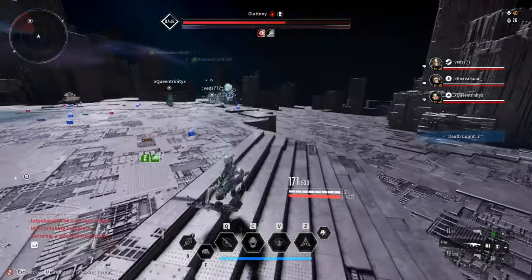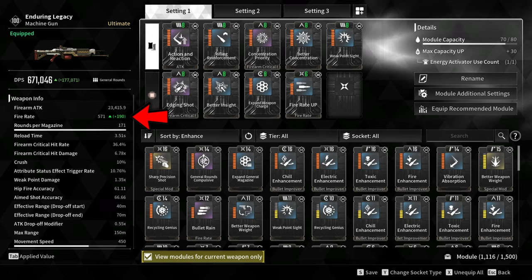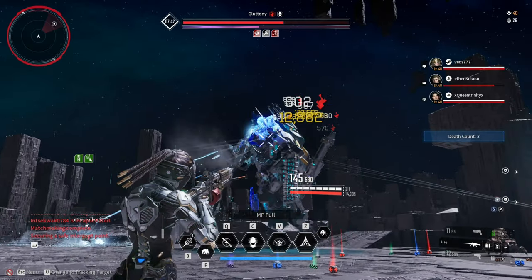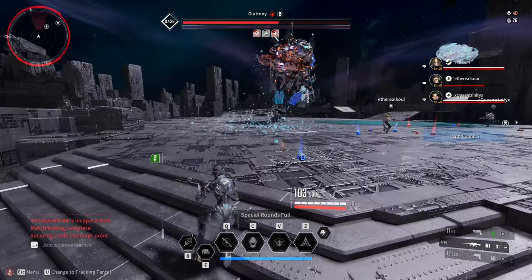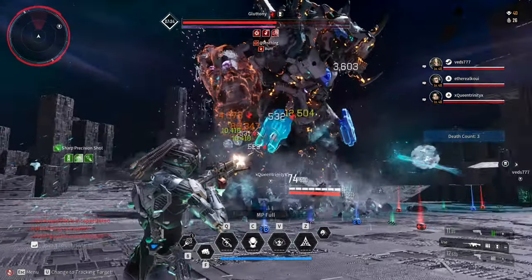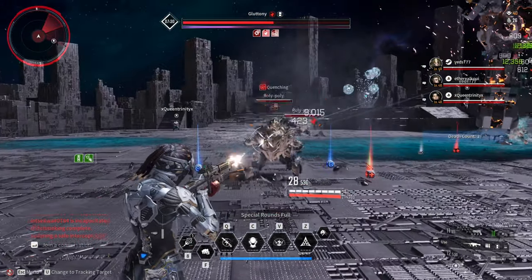Last but not least, I added two fire rate modules. Fire Rate Up increases fire rate by 25%, and the special module Sharp Precision Shot increases fire rate by 40% at 10 stacks. It also reduces recoil by 50% at 10 stacks and increases firearm attack by 60% at 10 stacks.